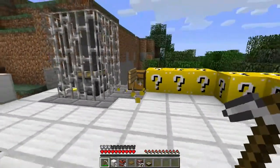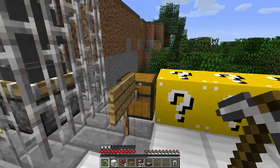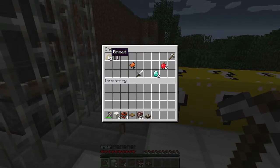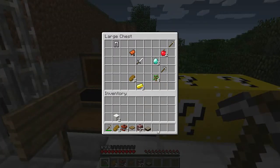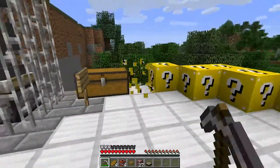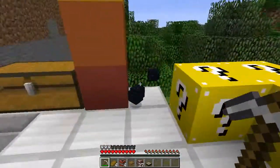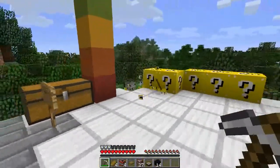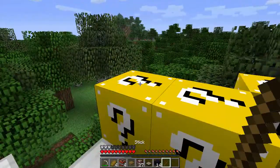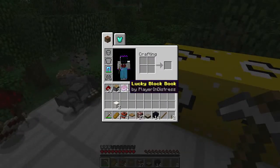This is why you want to stand way back. The skeletons we already got. This is why you won't need food for a while either. Another chest — what did we get? Still got some good stuff. Some more bread. And then a diamond. We've got a few things. Got some bedrock — fairly lucky. And then not. Stick. Lucky block block.